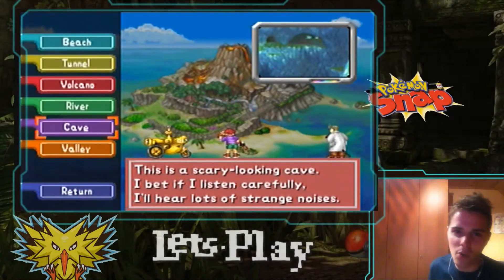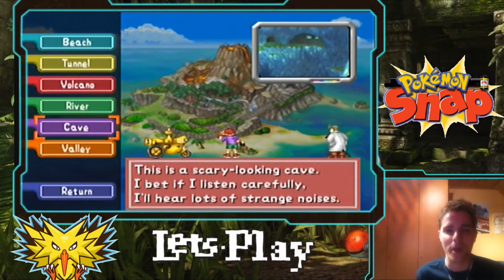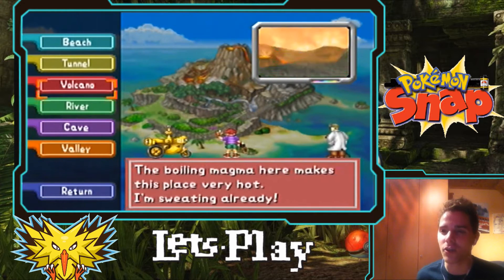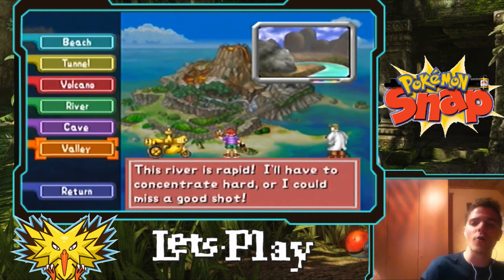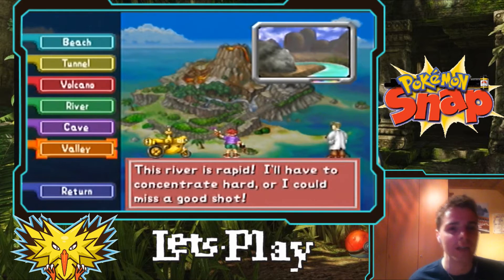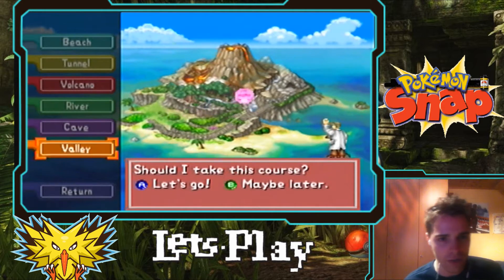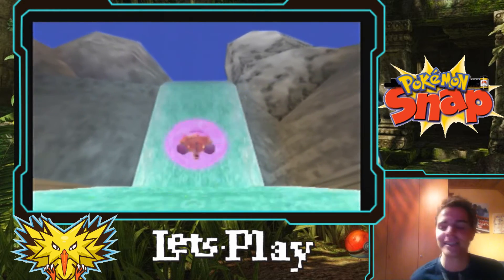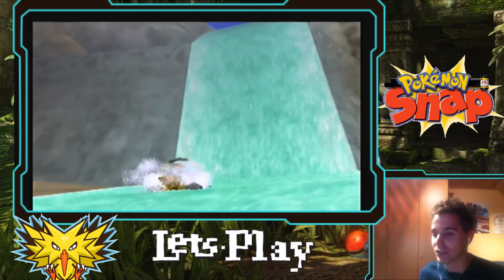What's up, you two! It's RetroZabdos here with part six of the Pokemon Snap Let's Play. We already entered a lot of interesting courses, but this time around we are going to the valley course. This river is rabid - I'll have to concentrate hard or I could miss a good shot. It's kind of one of the harder levels to get the best Pokemon pictures like Dragonite, Gyarados, and a lot of interesting stuff.